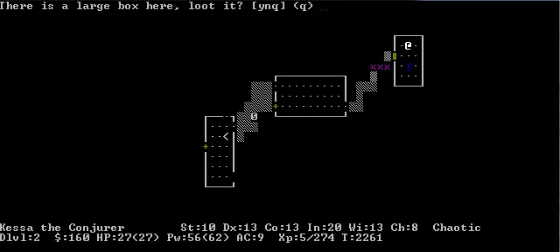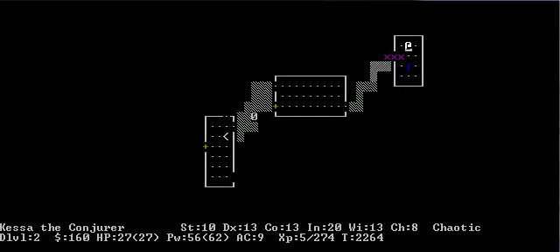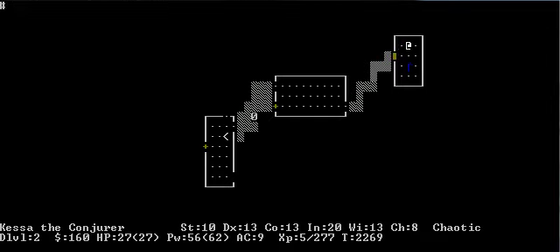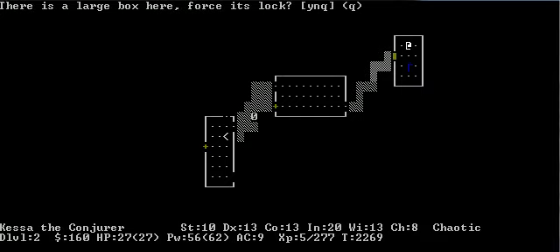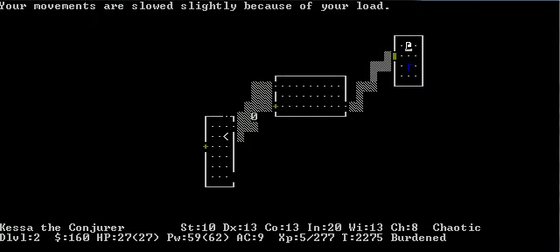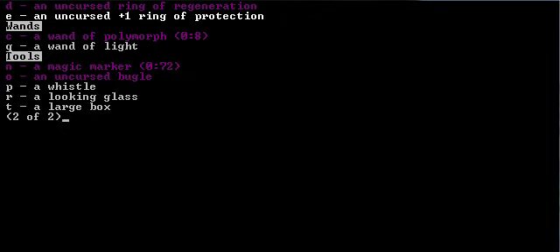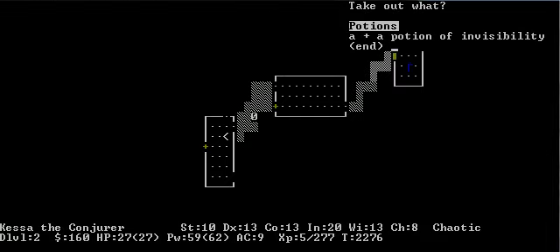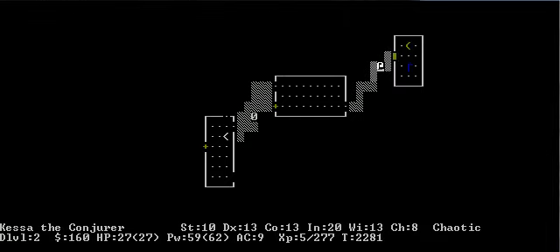Did we open this? It's locked. We'll take care of that after we take care of these grid bugs. We're going to force this lock with Magic Bane, which isn't really very smart, because there's a very small chance... Wait, did I just pick up the box like an idiot? I bet I did. Yup. Okay, let's loot the box. A Potion of Invisibility — can't complain.